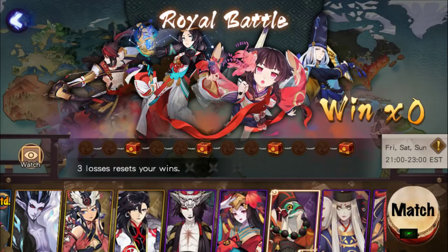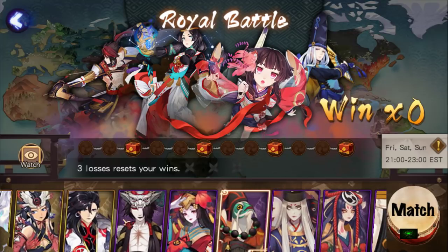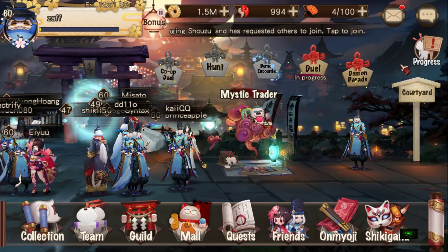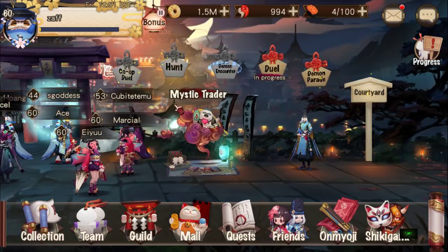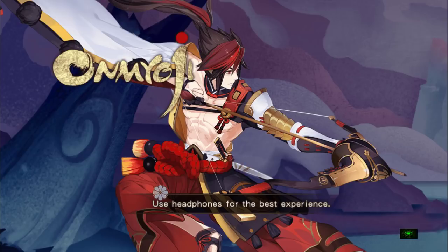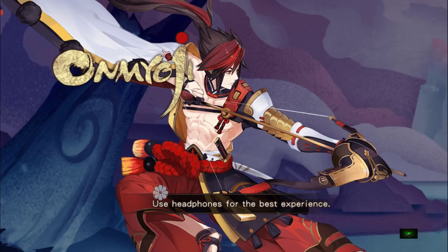No excuses about bad drops or not having the right sheikis — it's a level playing field with a selection given to you. For realm rates, if you're struggling, there's a trick: enter a realm rate match, then immediately exit, repeat until you lose all nine refreshes. Do this a few refresh cycles and it brings the difficulty down considerably, letting you face beatable opponents.